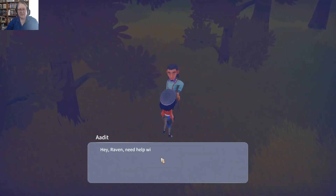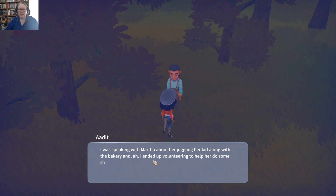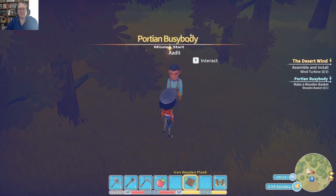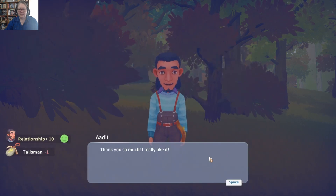I did see an exclamation mark. 'Hey Raven, need help with anything?' 'Can't think of anything, thanks though.' 'No worries. It's just that tree farm work finished early this season — I've nothing to do. So really, if you need help with anything, don't hesitate to let me know.' This is new! 'I do have a small commission for you — I was speaking with Martha about juggling her kid along with the bakery and I ended up volunteering to help her do some shopping. Could you make me a wooden basket for carrying the groceries?' Sure thing. I also gifted Ardit — thank you so much, I really like it!